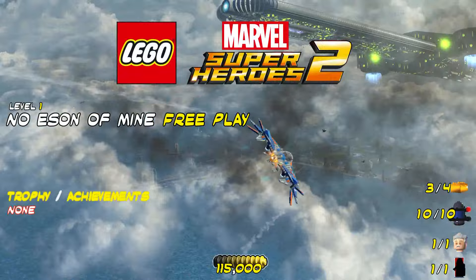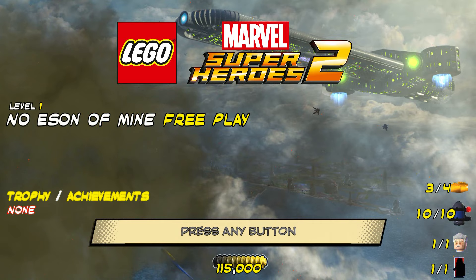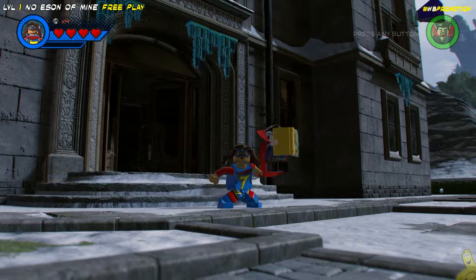Hey, what's up everybody? It's Brian with HappyThumbsGaming and we're back with Level 1, No Son of Mine, free play for LEGO Marvel Super Heroes 2. That's right, we're finally to those collectibles. We're going to get the remaining gold bricks, those 10 minikits, and of course get that pesky character token we did not uncover in our story mission.